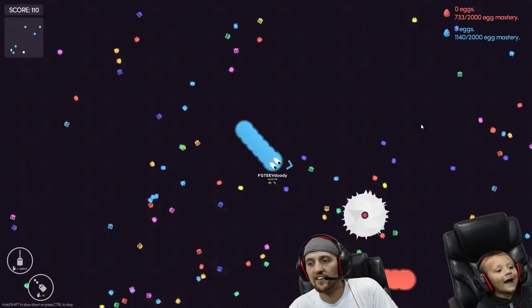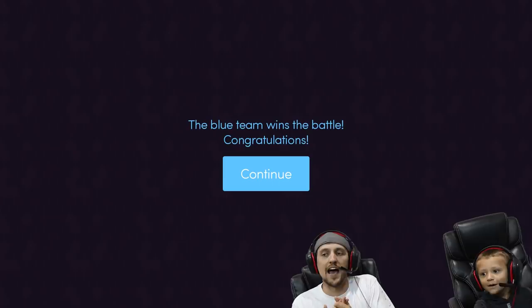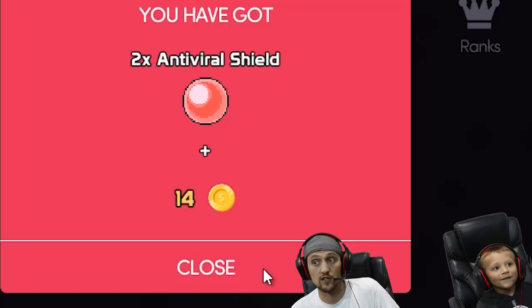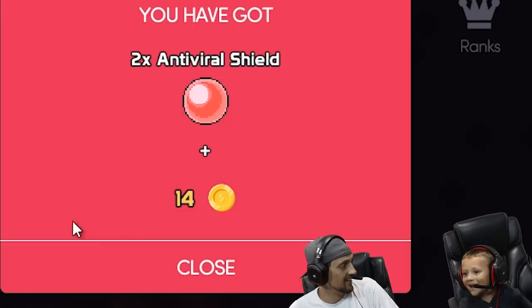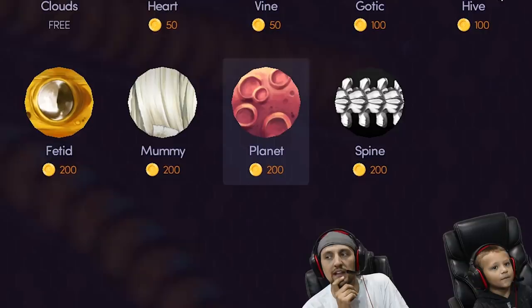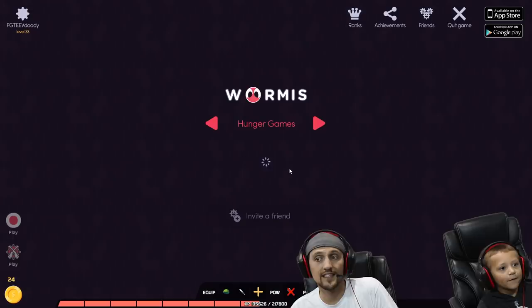Chase is gonna see if he can find an egg and keep it. The blue team wins the battle - congratulations! High five! We won! We got a wooden treasure chest - open it up dude, two times anti-viral shield plus 14. Now we have enough money to buy a skin. Chase is going to pick one out - the planet skin. Chase unlocked the planet skin!